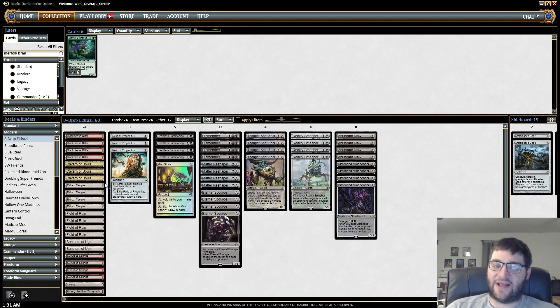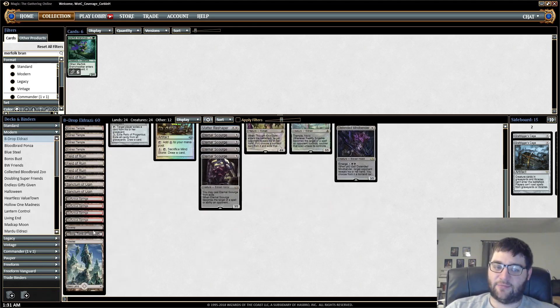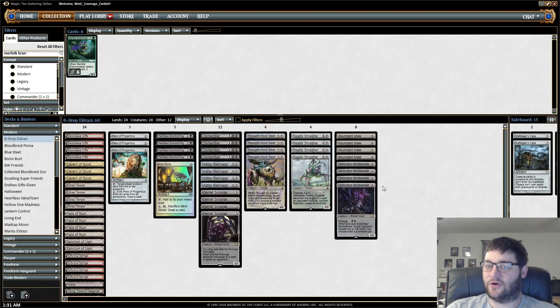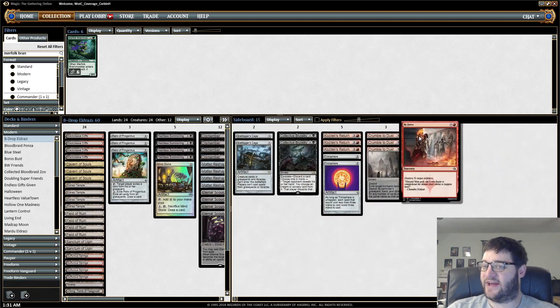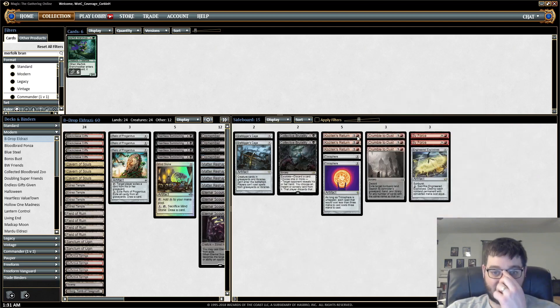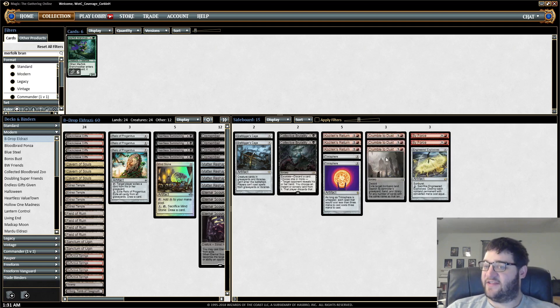Onto the land base — essentially we're a mono-black deck in the main deck, but we do have red mana in here. We get Cavern of Souls, 4 Field of Ruin which is pretty good with all the Tron decks running around, Urborg, and ways you can search for it. We have the red for the sideboard, where we have By Force for artifact decks, Kozilek's Return if we need to wipe the board, and Crumble to Dust for Tron.